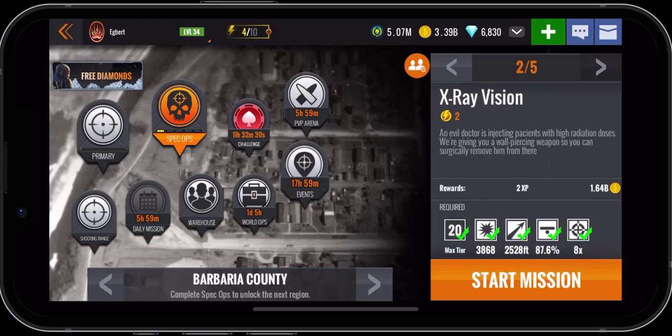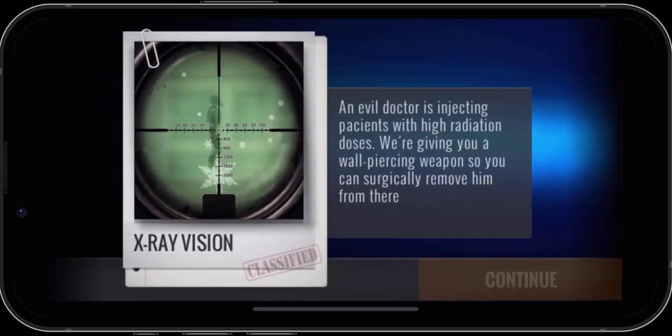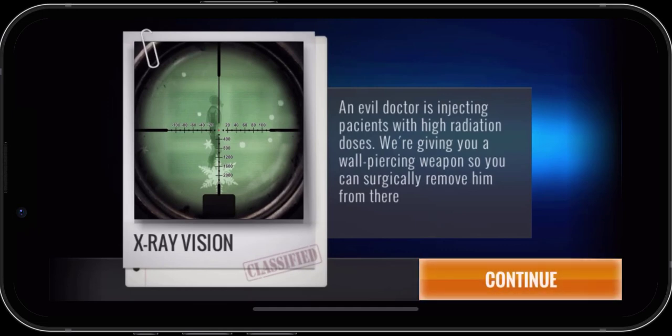So let's go ahead and click on Start Mission. An evil doctor is injecting patients — looks like they spelled that wrong — with high radiation doses. We're giving you a wall piercing weapon so you can surgically remove him from there. Continue.